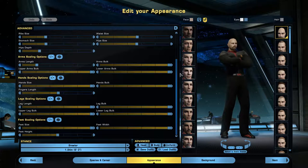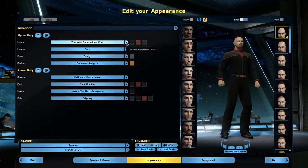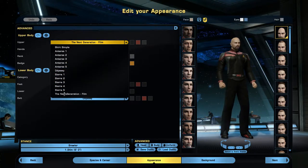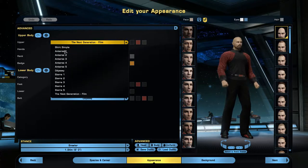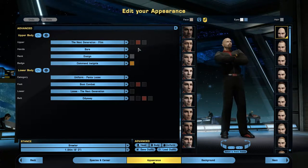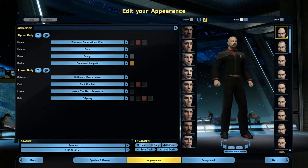From the head we go to body — they have all these options: torso, arms, hands, legs, and even feet. Then we have uniform options. As free-to-play there are fewer uniform options than you'd normally have, but there's still a lot of different types. We went with a basic Next Generation film setup, and it's nice to change your rank insignia as you rank up — we have the command insignia on.